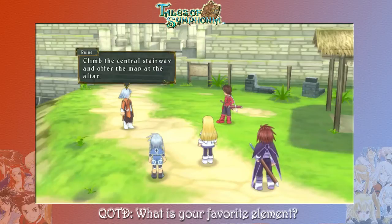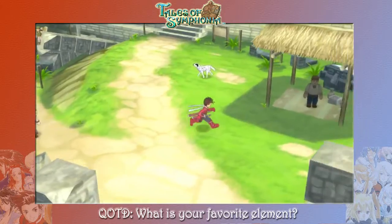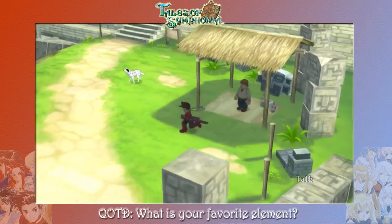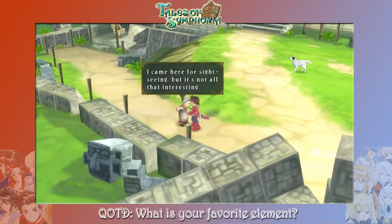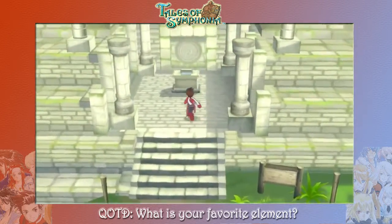Let's jump into this narration. Rain says: climb the central stairway and offer the map at the altar. Yes, Professor. So we did stop here at the beginning of last episode, but we weren't going to be able to get in without the map. I came here for sightseeing, but it's not all that interesting. Well, that's because the thing is closed. But we should be able to drop in this map and we'll be all set.